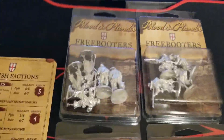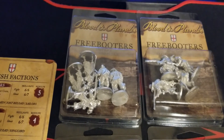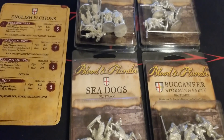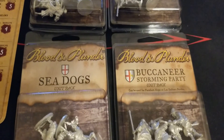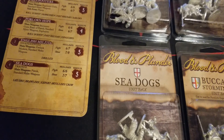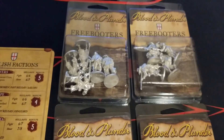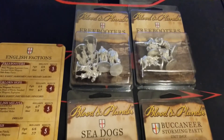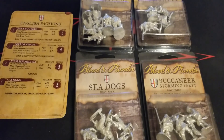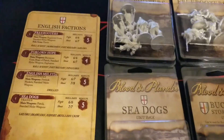Here is everything we get for the English starter. We have two sets of freebooters, as that's going to be your main frontline unit and they're pretty good overall. We get a buccaneer storming party — fantastic, sometimes also called forlorn hope, or for the French it's called les enfants perdu, which we've done a separate video on. Then a box of sea dogs. We also have eight English militia. So we get eight freebooters, eight militia, and then a generic English commander as well.